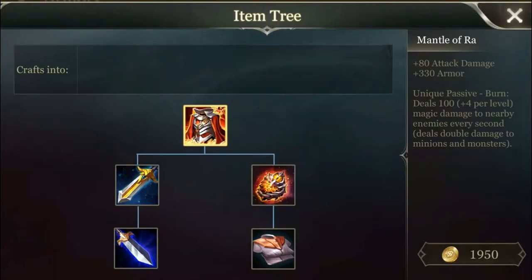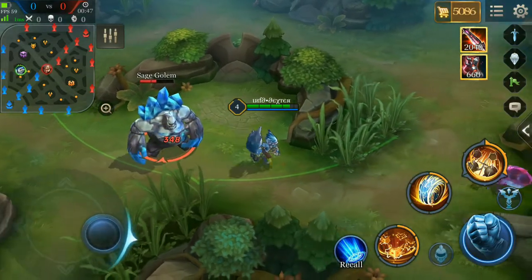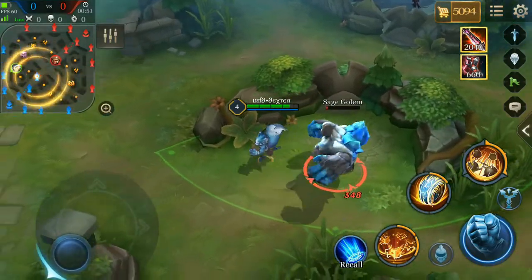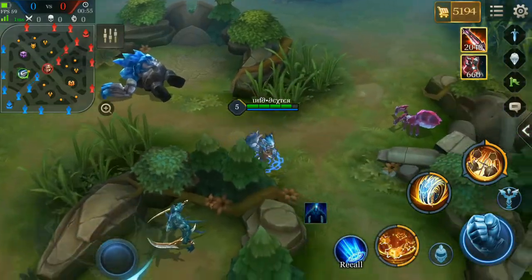The next one is like one of the best items. It provides 80 attack damage and 330 armor. Its passive helps the solo laner clear minion waves and jungle creeps faster. In my opinion, all solo laners like Xeniel and Luwu should always build this item.